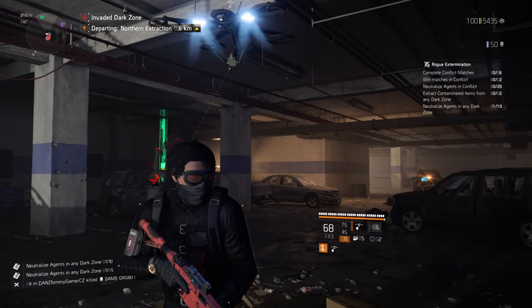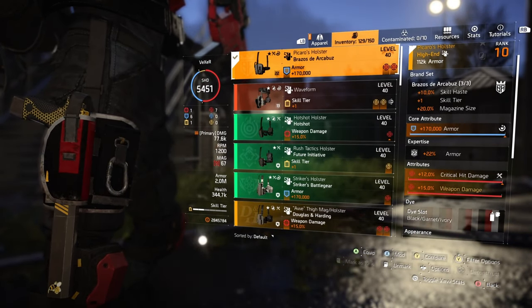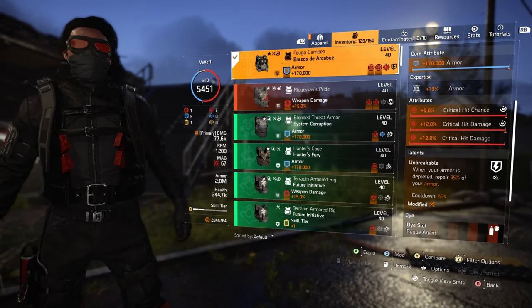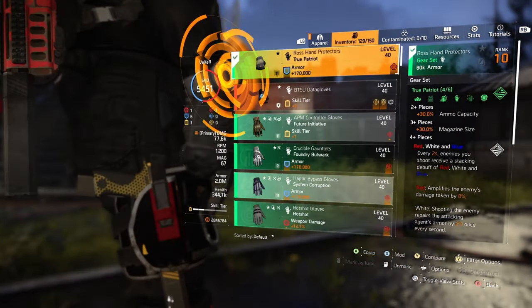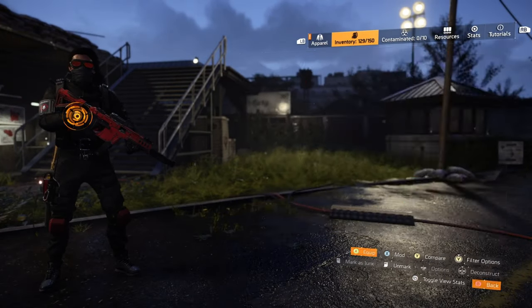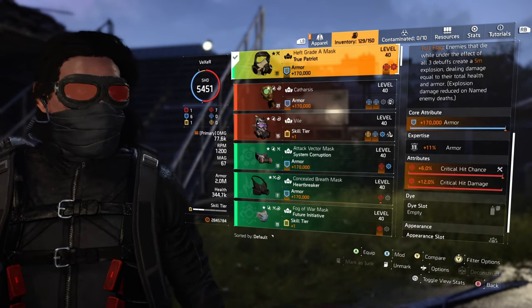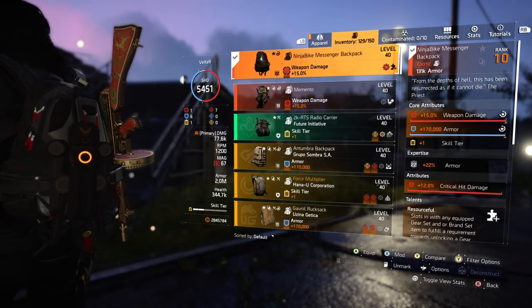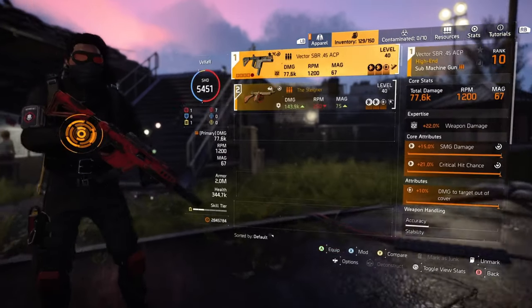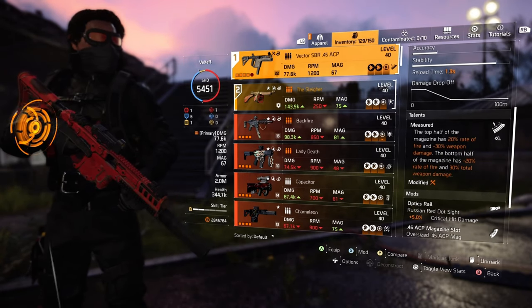The first piece is the named holster. Second piece is the chest piece with the talent Unbreakable, where you can roll into any talent you want. Next is the True Patriot — you need a three-piece of True Patriot. It's got total armor and critical hit chance or damage on it, which is fantastic. The backpack is the main piece for your build — it gives you an extra set bonus for your brand.